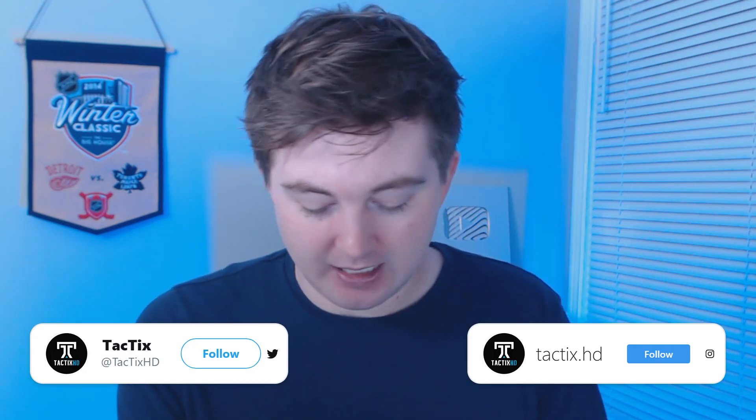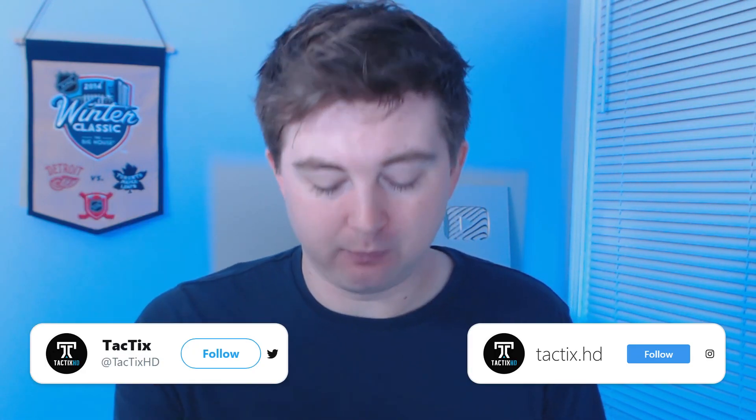Alright guys we got two more packs here — really need a goalie. Jordan Greenway there — we got a power forward. Blake Wheeler, one of those red cards — it actually feels a little thicker. This is just a really sharp card. I kind of like how it makes the player stand out more when the background is a different color. Then we actually get another Winnipeg Jet — Mark Scheifele. So I think we could have a whole Jets line: Scheifele, Wheeler, and Connor. Still no goalie.